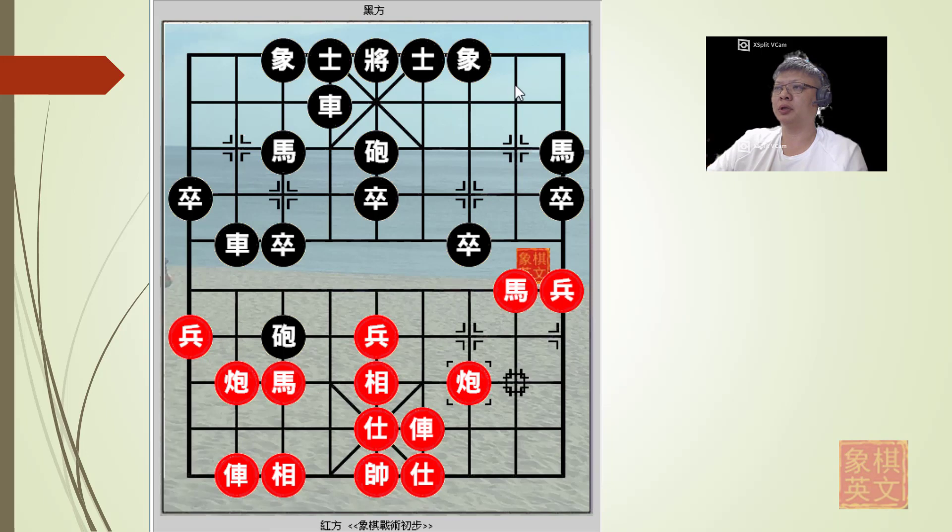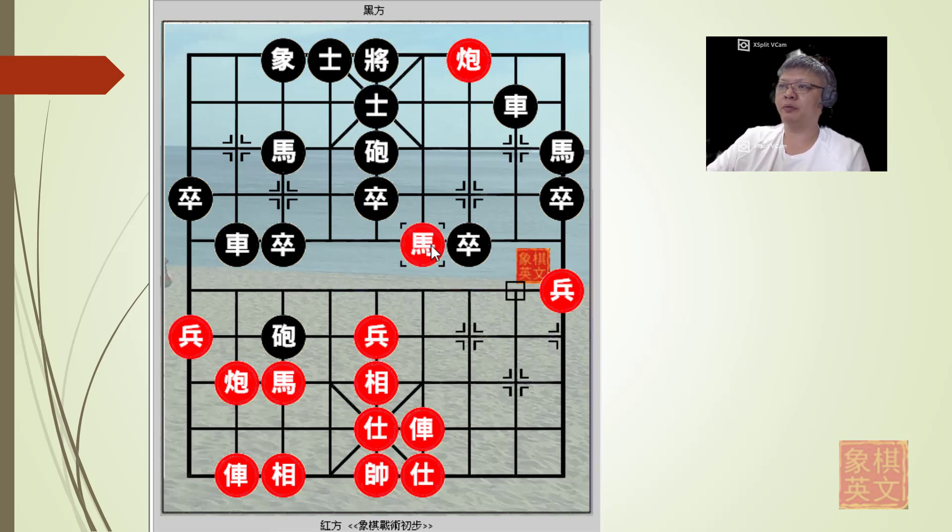Black felt that the pressure red had applied on this flank was too much, so he decided to move his chariot back to the eighth file to offer some protection against red's attack with the chariot, horse, and cannon. Red captured the elephant for a check, and finally the time was ripe for red to advance his horse.